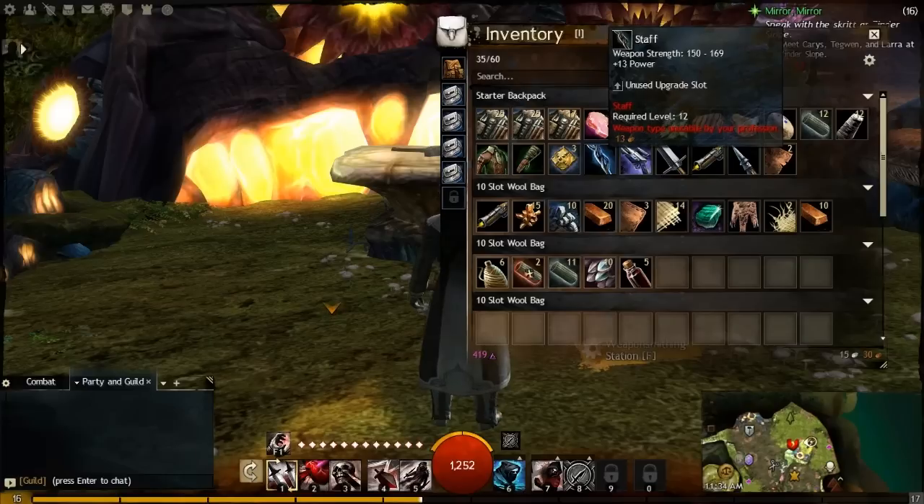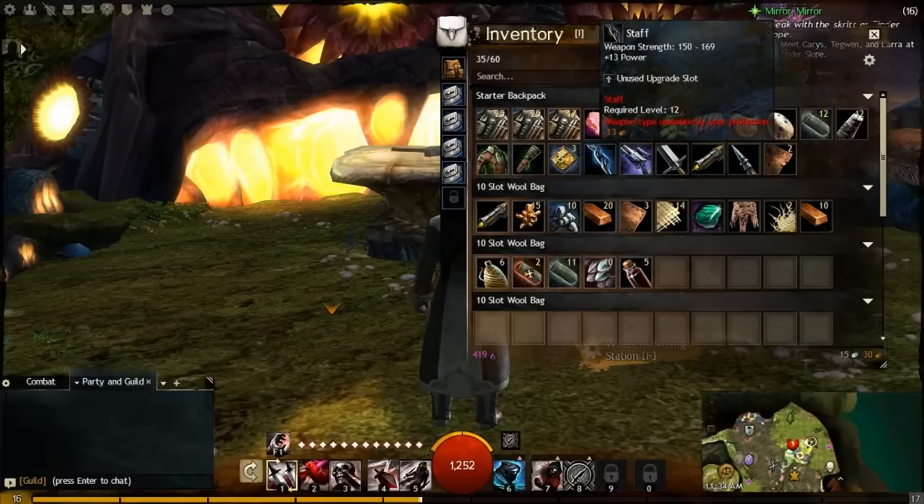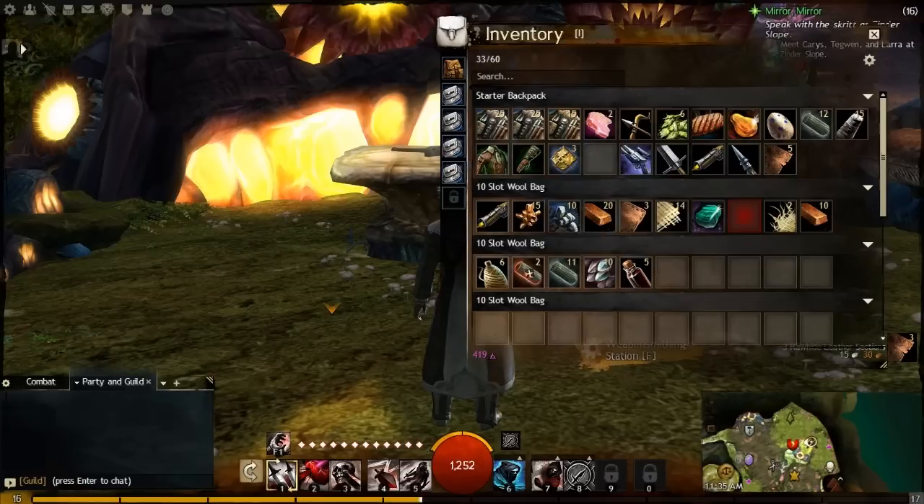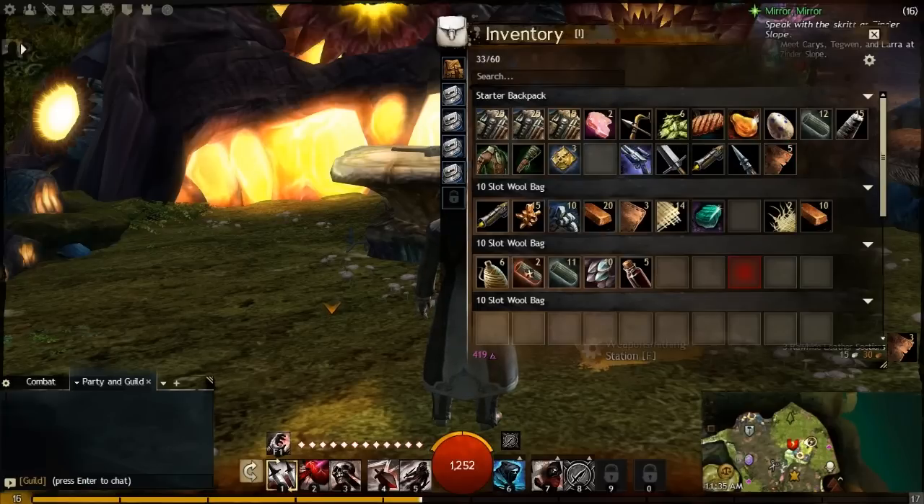For example, I have this staff I have no use for — it's a white item, useless to me and doesn't sell for much. Let's break it down — boom, it gave me three green wooden logs. Also, there are non-equipment items you can break down, like tattered hide — these are listed as trophies. You can break down clothing scraps and leather scraps to get more leather. There's no skinning profession or skinning knife, so leather can be a bit of a pain to get.